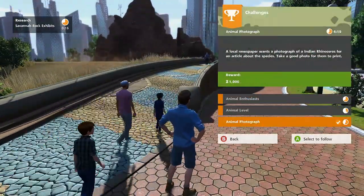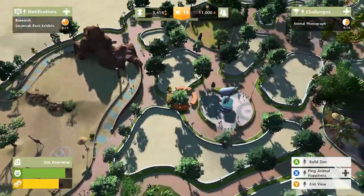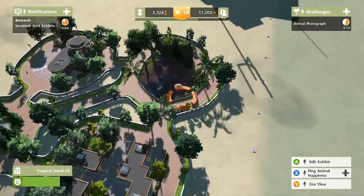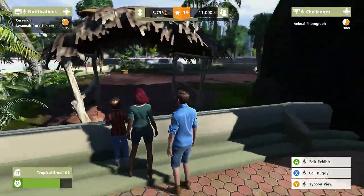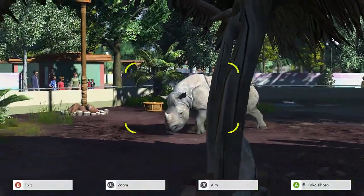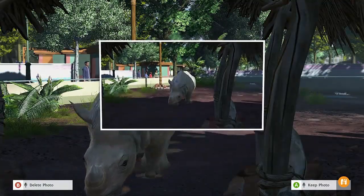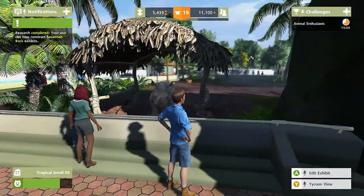We needed a photograph of an Indian rhinoceros. Let's do that. I don't think the rhino has a friend - we should probably be working on that. Hello, rhinoceros. Come here - and bam! That's a picture of a rhino. Let's save that, and that magazine will love us forever.